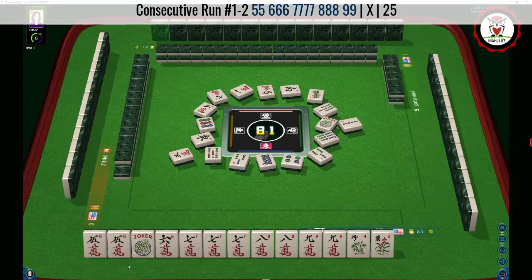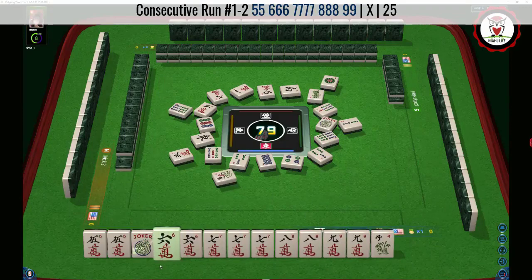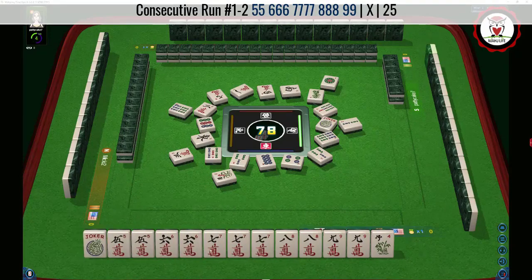Looks like somebody kept the 5 — it doesn't matter, that's our pair. We're looking for a 6 crack, 7 crack, or 8 crack. There's a 6 BAMs and a flower — now we can use this anywhere. We need 6, 7, 8: Pung, Kaw, Pung.